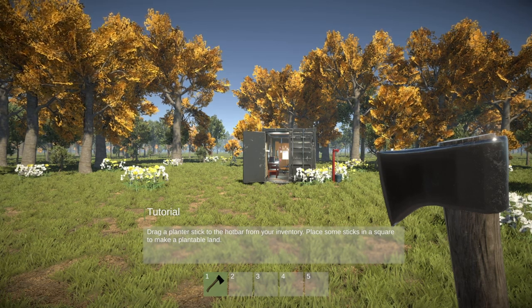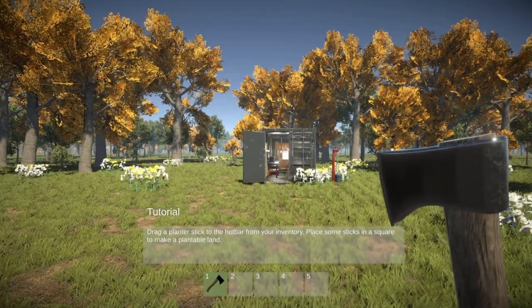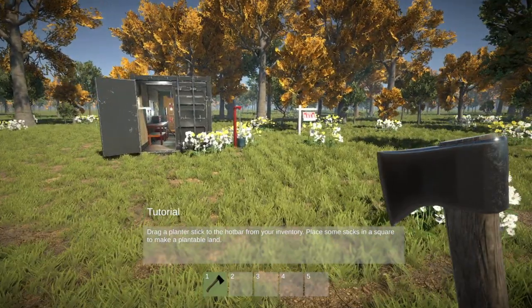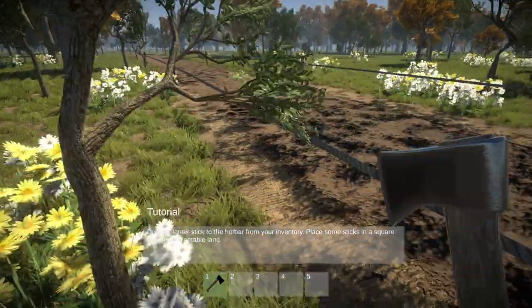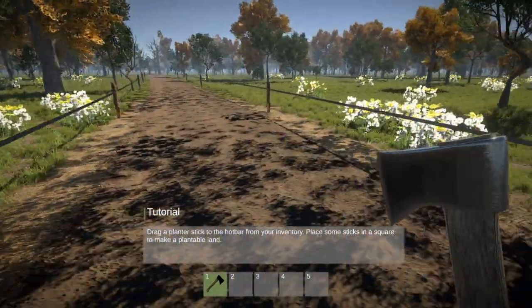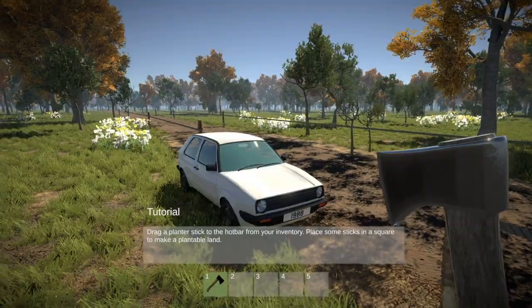We've had some new things updated to the game. We can now save the game, so we're going to start our let's play and see how we get along. There are a few other new features — the way things were growing has changed, which is good, because things were growing too quickly. The car has also changed; we now have a golf cart instead of that little red car.